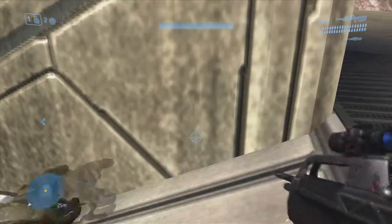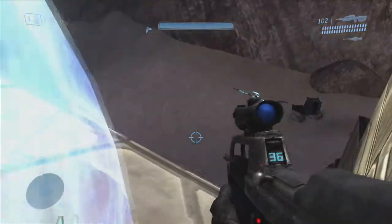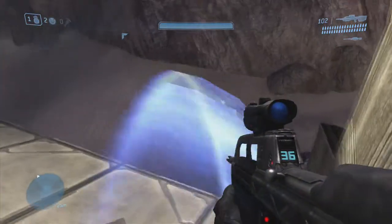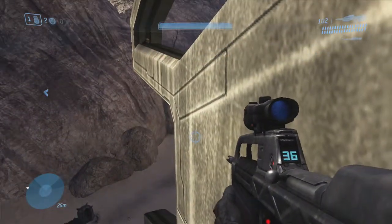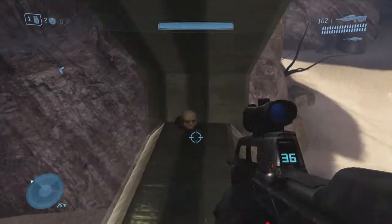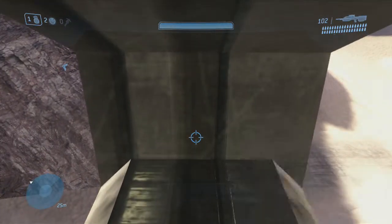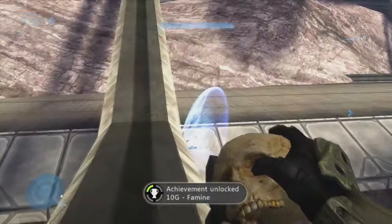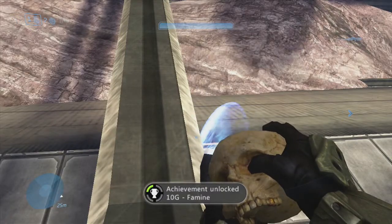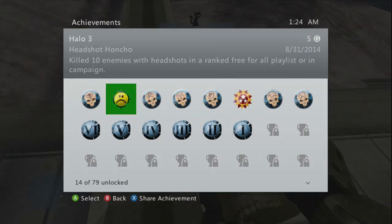You're going to take the deployable cover and line it up, then jump on top of it. Mind you, when you deploy your cover it will bounce, so make sure you deploy it a little bit further up on the ramp. You're just going to stand on top of that deployable cover and there is your skull. When you pick this up, all enemies will drop half ammo when they drop their weapons. This is Rydeck from Rogue Sheep Gaming — you're going to pick up that 10 gamer score and I will see you next time.